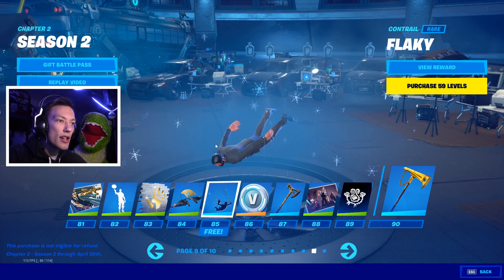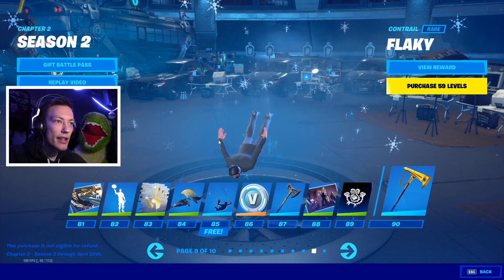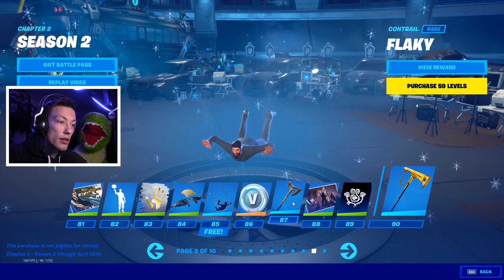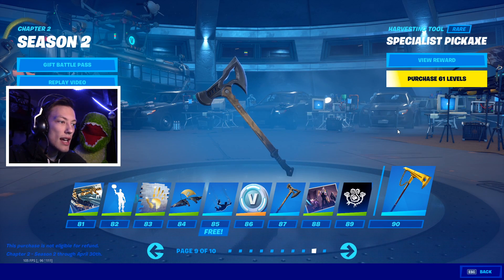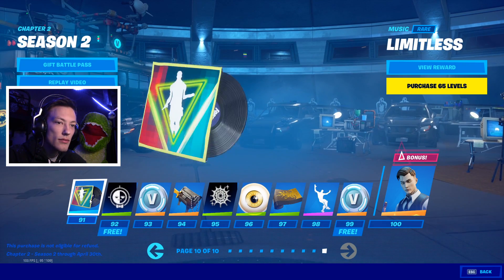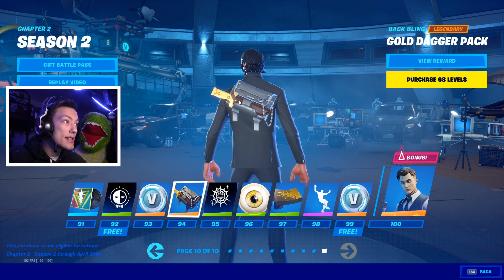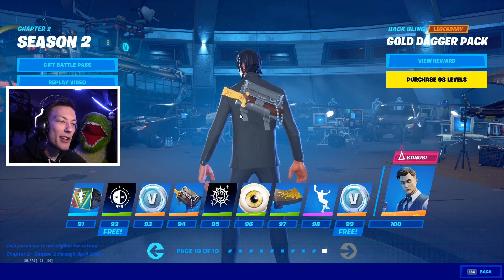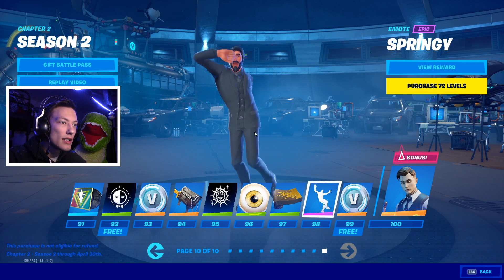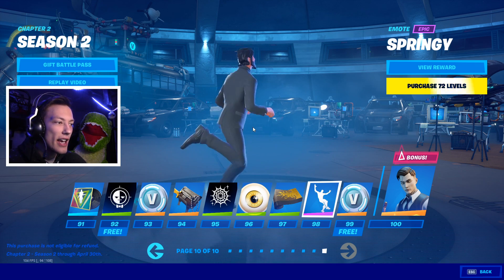We've got another contrail — Flaky, snowflakes, and it's a very, very big contrail. We've got the Specialist Pickaxe and the Golden King Pickaxe — both pretty cool. Some more music, but that one was very quiet. We've got the Gold Dagger pack — pretty cool. And another really cool wrap, plus an interesting emote. I love that, that's pretty sick.